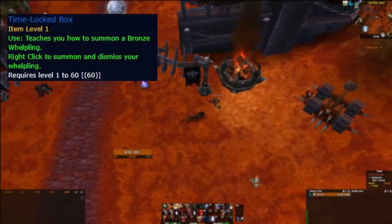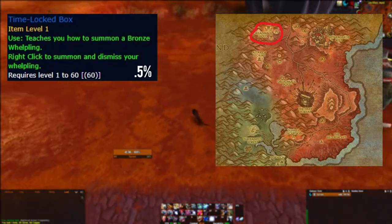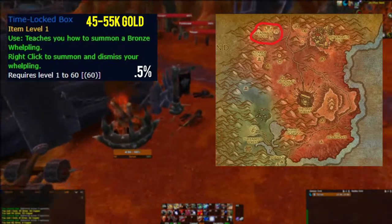The bronze whelpling drops from Iron Horde mobs in the WoD version of Blasted Lands. The drop rates hover around 0.5%, a decent amount more than the azure one, and that's why this whelpling goes for 45 to 55 thousand gold.